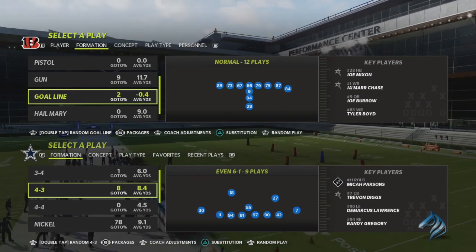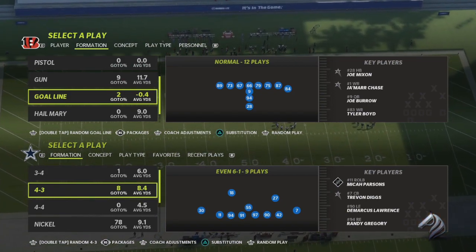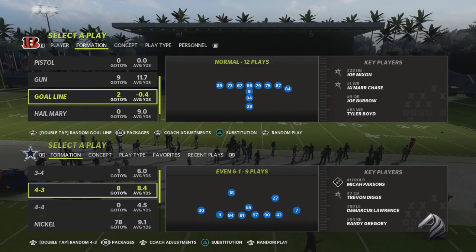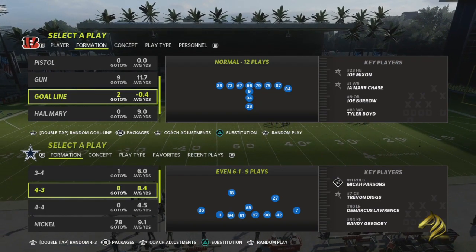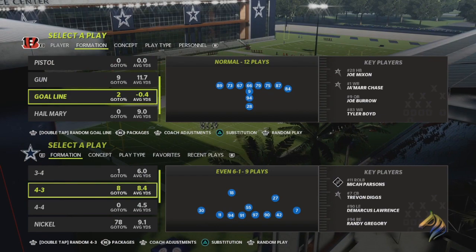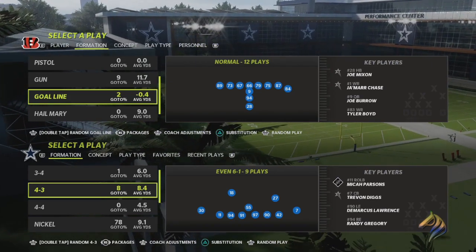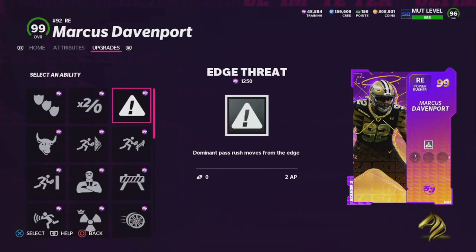Personnel-wise, you're going to want one of two things on the outside linebackers: either Edge Threat or Under Pressure. You can substitute linemen in those spots. If you're playing MUT, the Elroy Hirsch card is a very good option — he's one of the best at playing coverage and speed-wise he gets up to 96 or 97 speed, which is absolutely crazy for a lineman. Edge Threat gives you dominant pass rush moves coming off the edge and helps when you're blitzing the quarterback — you get a nice animation because they're coming off the edge by so far.